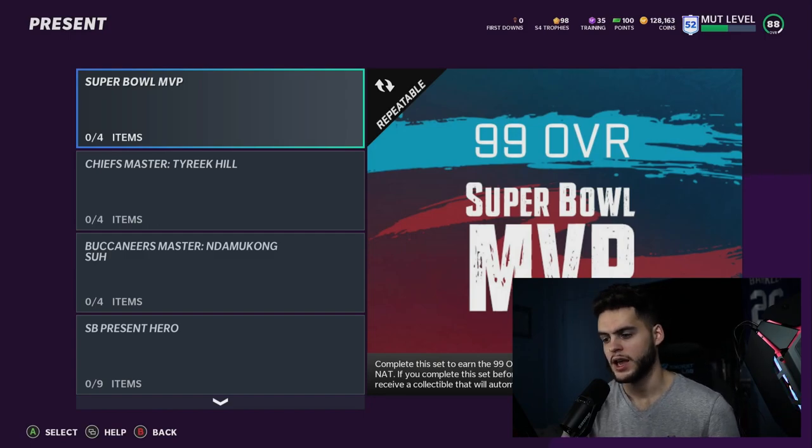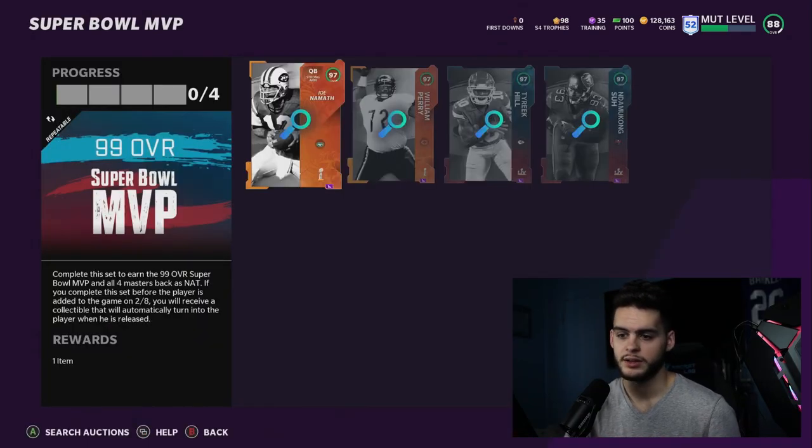If you complete this set before the player is added to the game on February 8th, you will receive a collectible that will automatically turn into the player when it's released. So you have to do this by February 8th — which is tomorrow. You have all day tomorrow since the 8th is Monday.